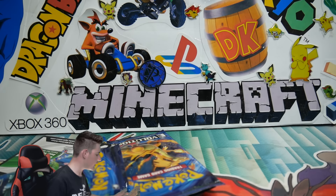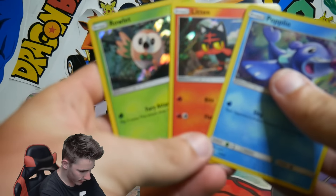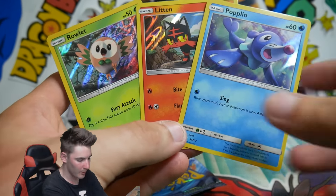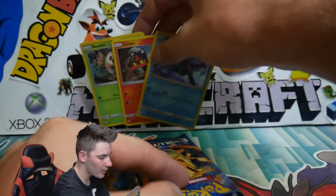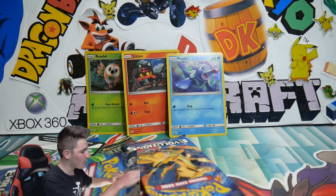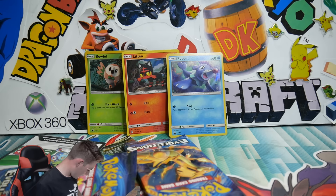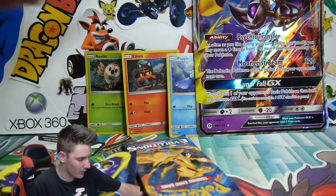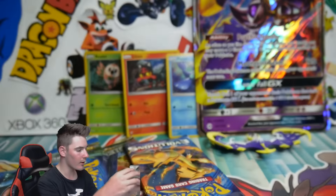If you guys would be so kind to hit that like button, I'll be giving these three cards away in this video. So make sure to enter - the rules for the giveaway are as normal. Make sure to leave a comment in the comment section. You can leave as many as you like, just smash that comment section, because every single comment helps out. It really helps out with the algorithm. Here is a code card for this Alolan Collection Moon.